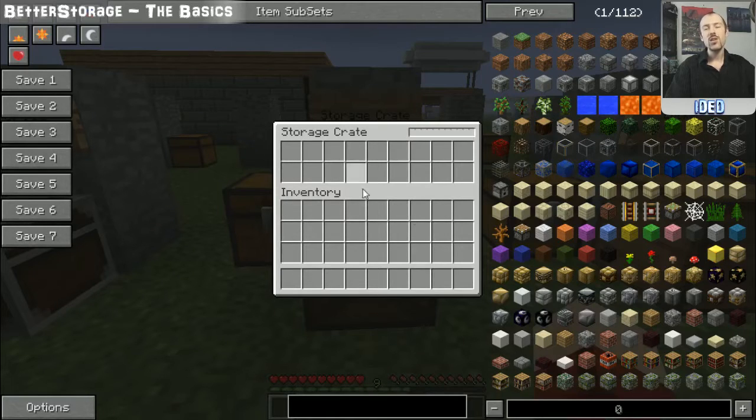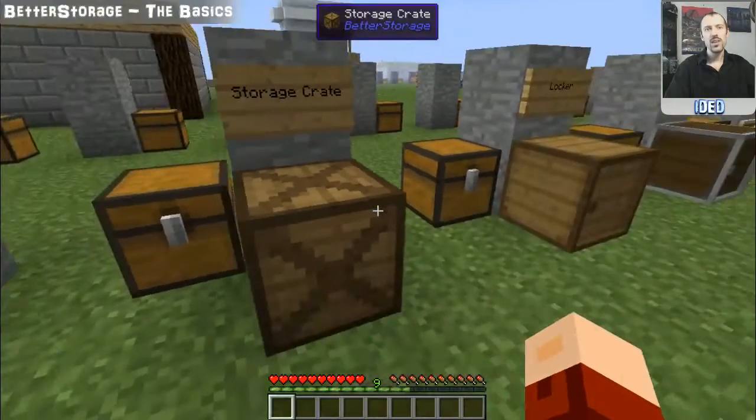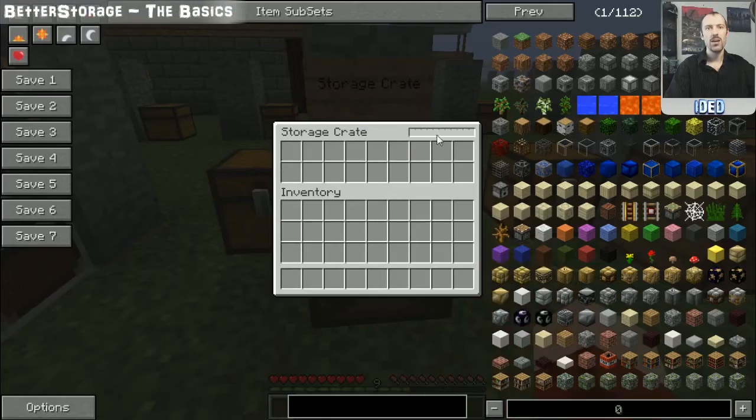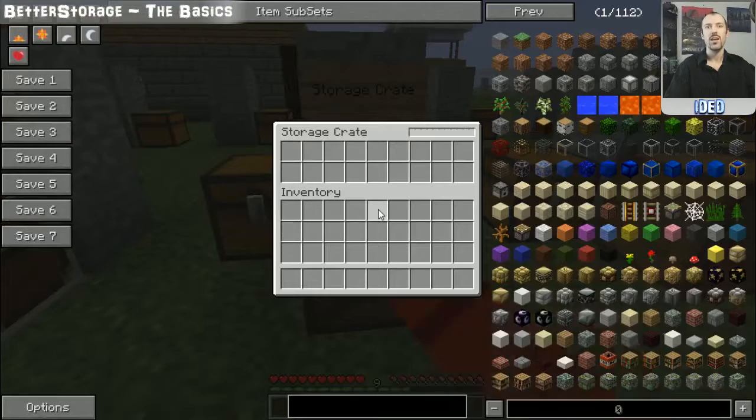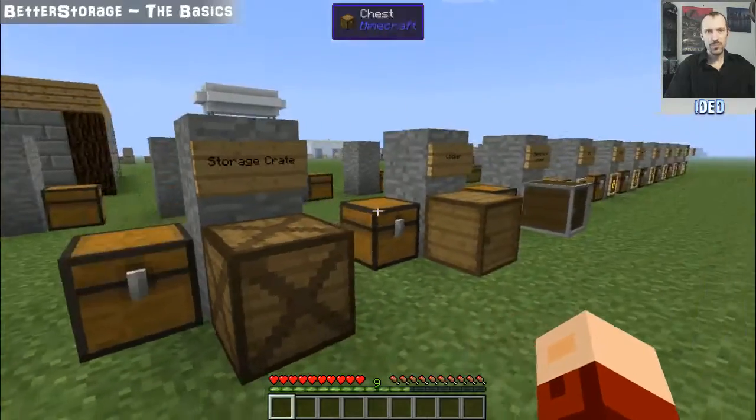Next up is the storage crate. The interface is a little different because the storage crate doesn't give you the same view of inventory every time — you can only tell how full it is by the bar at the top. As it fills up it slowly fills that bar, and each time you access it you see a random selection of items; you can't organize them. It does have a bigger storage capacity than normal, and if you connect multiple storage crates together they give you a larger bar for even more items. To make one you need planks in all four corners and sticks in between.